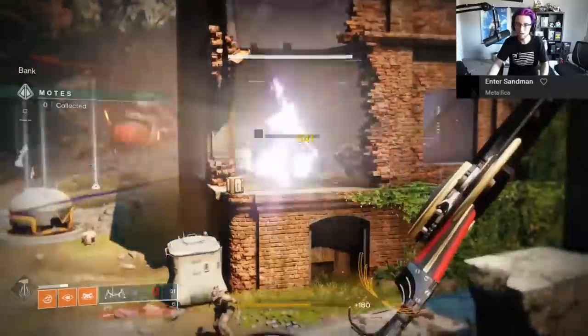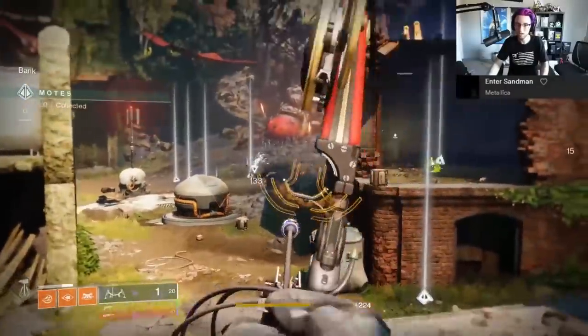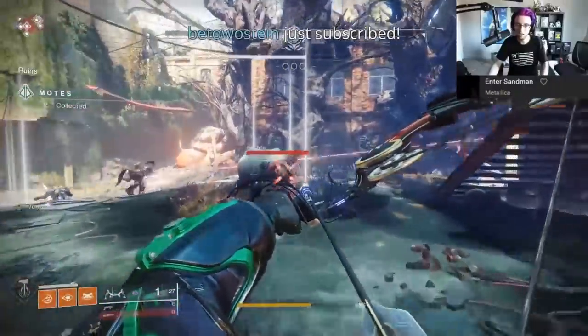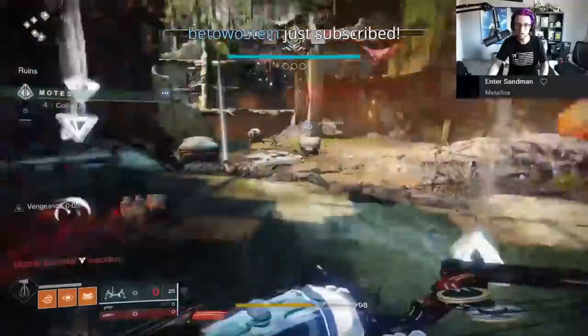Hush is the Gambit pinnacle weapon for this season, a bow with an improved Archer's Tempo called Archer's Gambit, which lets you fire another arrow quickly after hitting with a hip-fired headshot. If you're gonna chase this weapon, do it in regular Gambit, not Gambit Prime.